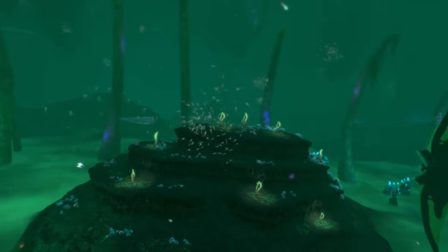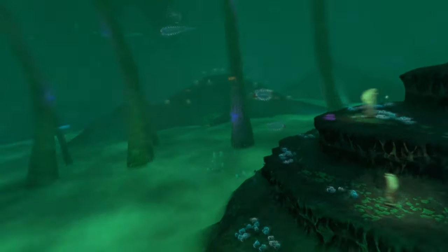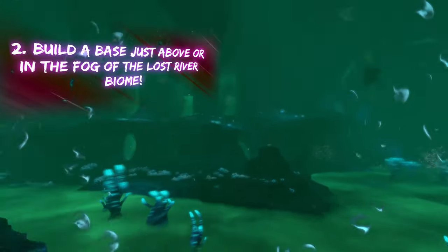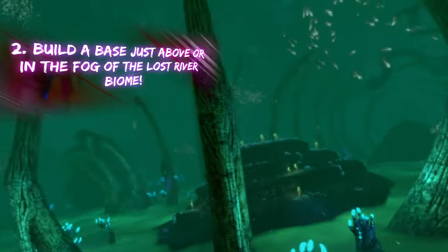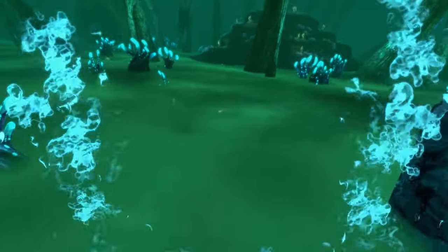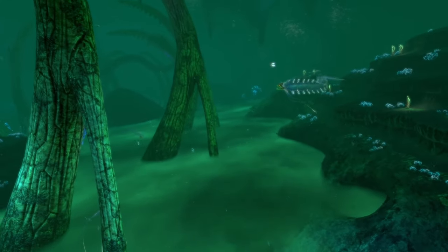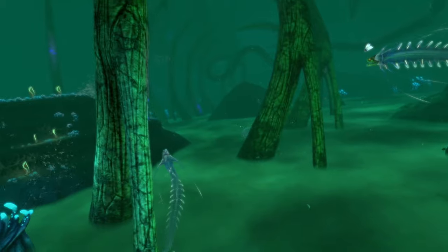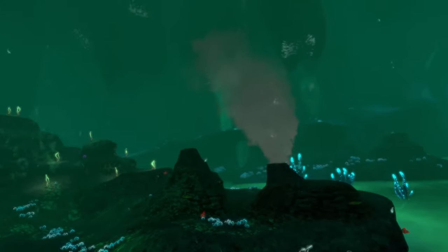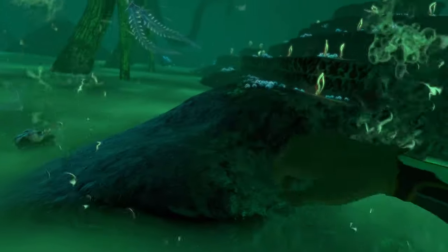Moving on to our next thing that you can do whenever you're bored in Subnautica — just ignore the giant snake swimming around over here. The next thing you can do whenever you're bored in Subnautica is build a base in the Lost River, but you're going to do it a little bit differently — you're going to restrict yourself. You have to build your base strictly underneath the fog, or in the fog, or sitting right above it. Now you can do this in the regular Lost River with the green fog, because the green fog damages you whenever you go into it. Or you can do it in the Tree Cove fog, which is the blue fog next to the Tree Cove. But that fog doesn't damage you. If you do it in the green fog, it's going to give you a bit more of a challenge.